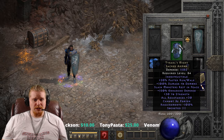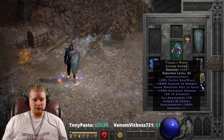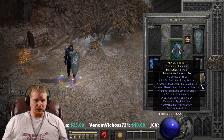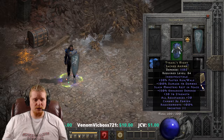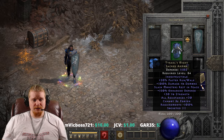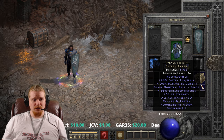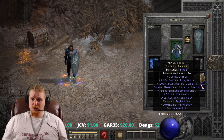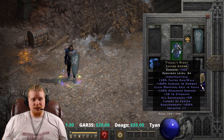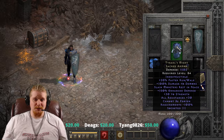Let's go over the statistics here. We've got 1,502 defense, which is relatively high. It's indestructible, which means it cannot spawn ethereal. We have 20% faster run-walk, which is always nice to have. We've got 100% damage to demons — this varies between 50% to 100%, and it's not really a huge boost to damage because it works very similarly to the way that Might does. But it is nice to have nonetheless if you are a physical damage character.